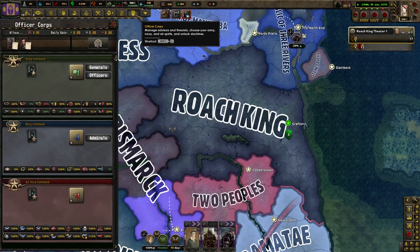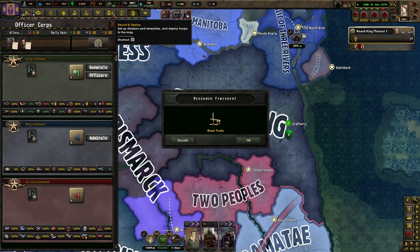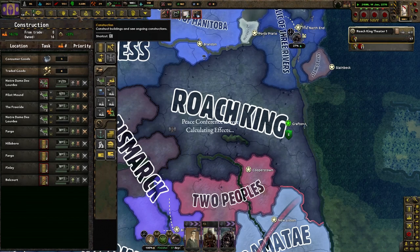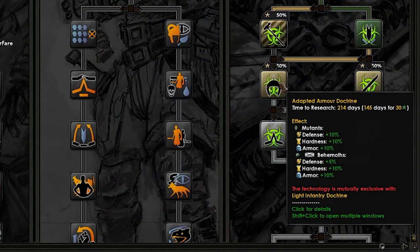Overall I'm thinking the Roach King is pretty strong - I just wish he had more of a focus tree to attack everybody else in the world, because once I attack these few people here there won't be much to do afterwards. The adapted armor doctrine has got to be the best upgrade you can get for your roaches - it gives them plus 10 defense, plus 10 hardness, and plus 10 armor. Your roaches get a 10 armor buff - that is so good.